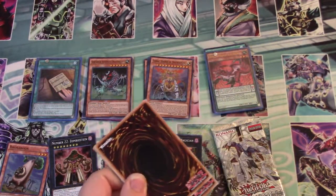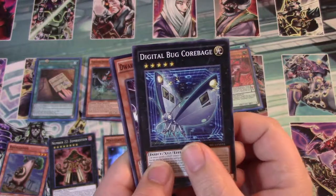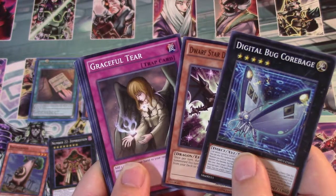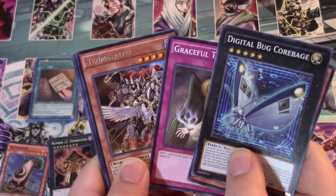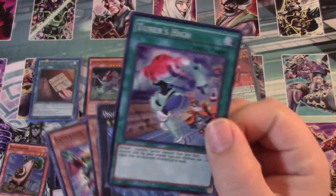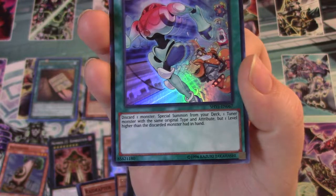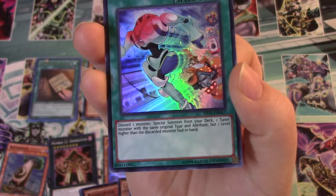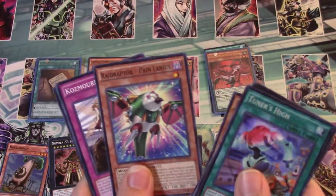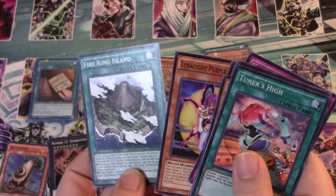Pack number two of Shining Victory Special Edition. Digital Bug Core Badge. Dwarf Star Dragon Planeter. Graceful Tear. We've got the Ten Metis. Tuner's High — what does this card do? Discard one monster, Special Summon from your deck one Tuner monster with the same original type and attribute but one level higher than the discarded monster. Actually never heard of that card, so that's nice. Cosmorning. Lunalight Purple Butterfly. And Fire King Island, which is a good common.